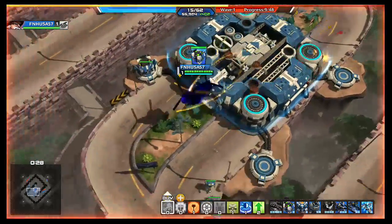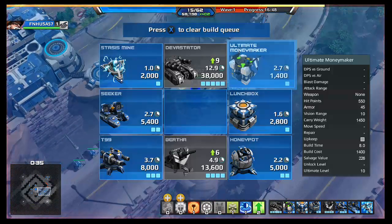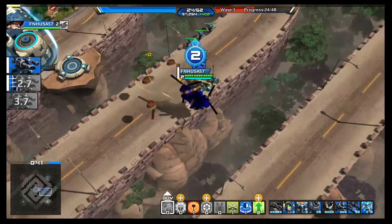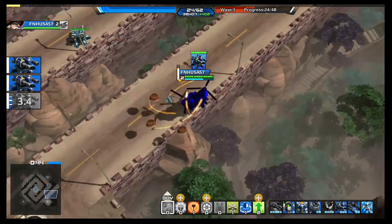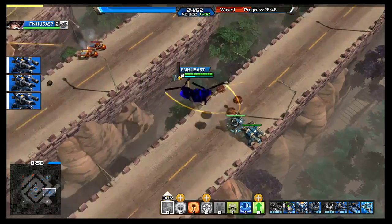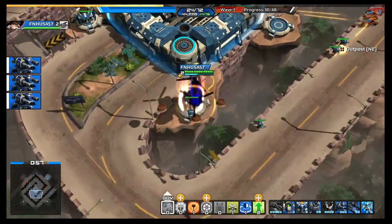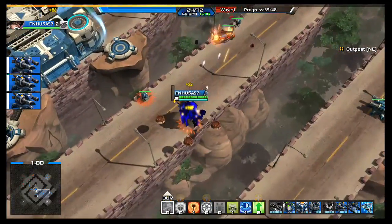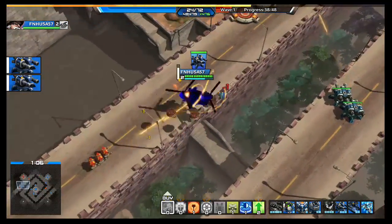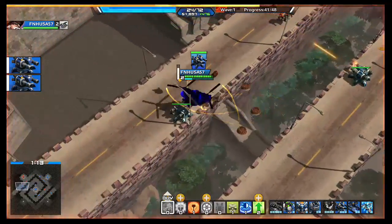Don't necessarily pick up that Moneymaker yet, because as you can see our base is losing health. What you want to do is build more Type 99 Turrets, and then come over here and build a line of Type 99 Turrets right like this. Destroy those real quick. This is definitely a game mode that is pretty fast-paced — you have to be on your toes. You can't let your base get destroyed or you lose. So place your Type 99 Turrets right about there.